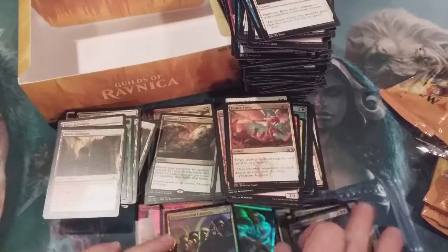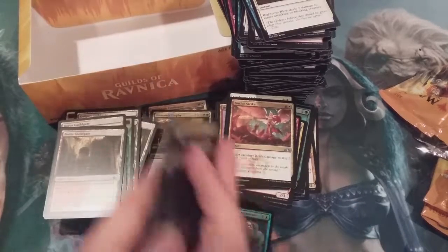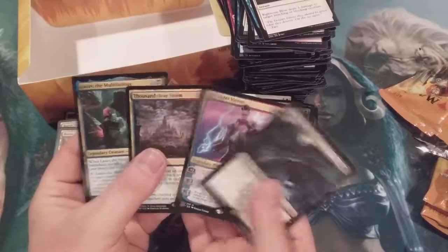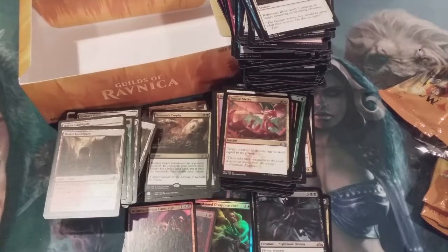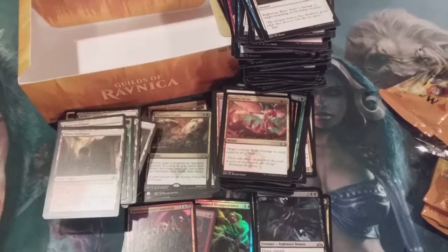Well, at least we got those two rares at the end — one shock land, one Assassin's Trophy, four mythics in one sealed box of Guilds of Ravnica. Wow. I don't know how I feel about this, folks. You will go forth and you will enjoy your day — I'm just not sure I will.